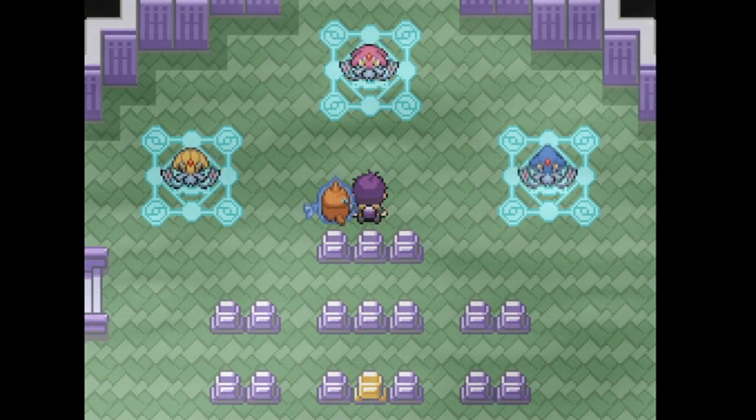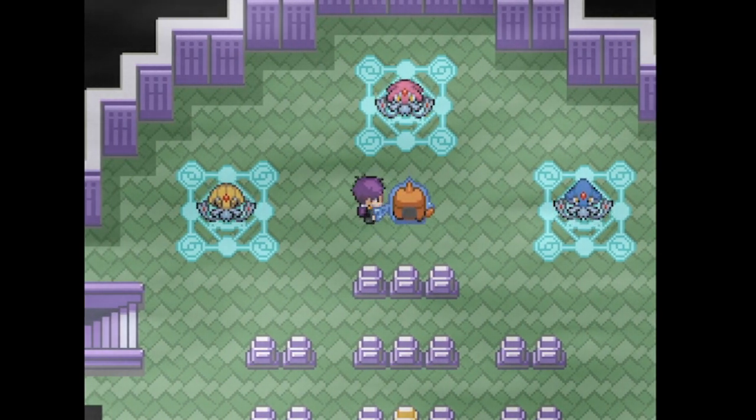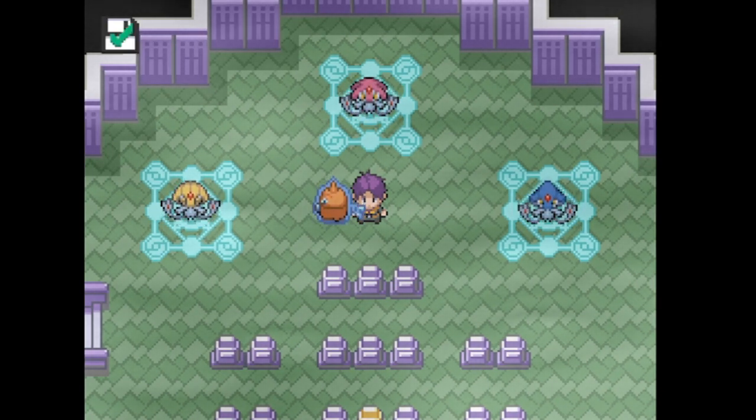All you have to do is interact and catch them. Usually I would battle them and catch them afterwards, but by now you already know the drill. They shouldn't be that difficult to catch. Just interact with each one, catch them, and obviously save the game before you do this.